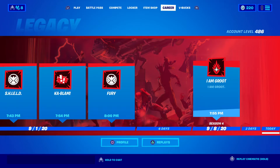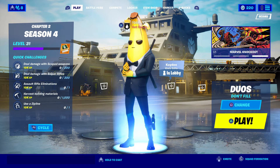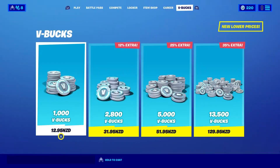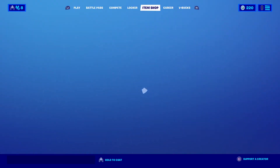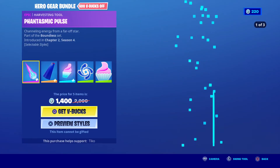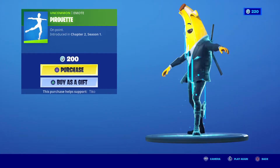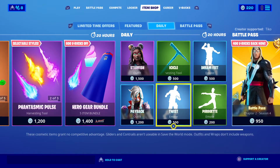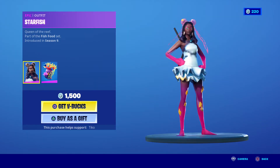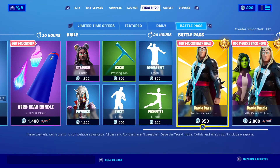So yeah guys, those are the emotes. Hope you guys have subscribed and turned on notifications — like my video and comment down below what you want from the item shop right now. I probably don't really care about all the new stuff right now, but this is 600 V-Bucks off as well, which is pretty cool. I'd probably like the twist — that's probably my favorite thing — or the icicle, which is pretty cool as well. Comment down below what would be your favorite thing. There's also Payback, which looks pretty good.